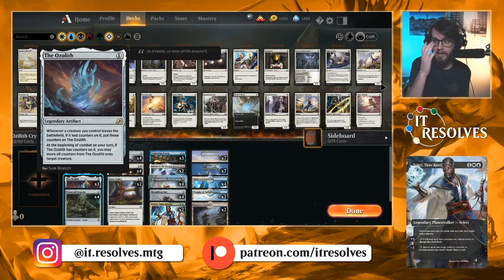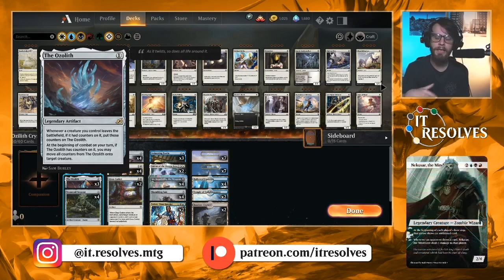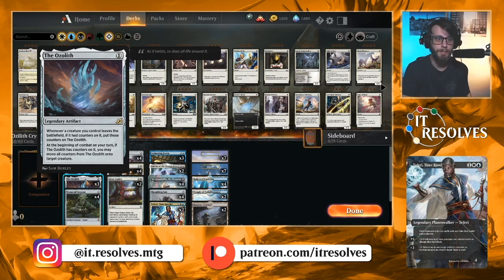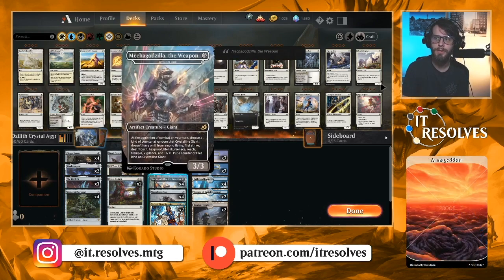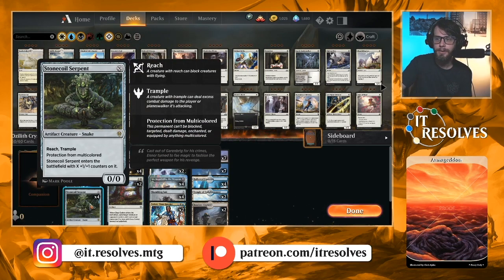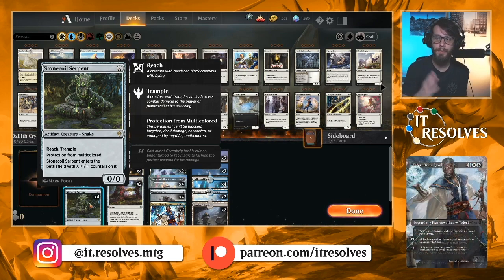What's cool is if any of our creatures die, at the beginning of combat on our turn, the counters that moved over to the Ozolith when the creature died — we get to put one of them on one of our other creatures. So we kind of get to move counters around; things die, yes, but we get to keep stuff around via those counters. It is only one counter per turn. Crystalline Giant really makes it crazy because you get to put a keyword counter on it at the beginning of combat each turn. Stonecoil Serpent is a really, really good card — protection from multicolored is fantastic, it's an X-spell so it scales with your lands. It also has Reach and Trample, which is huge — trample lets us power through a lot of board positions.